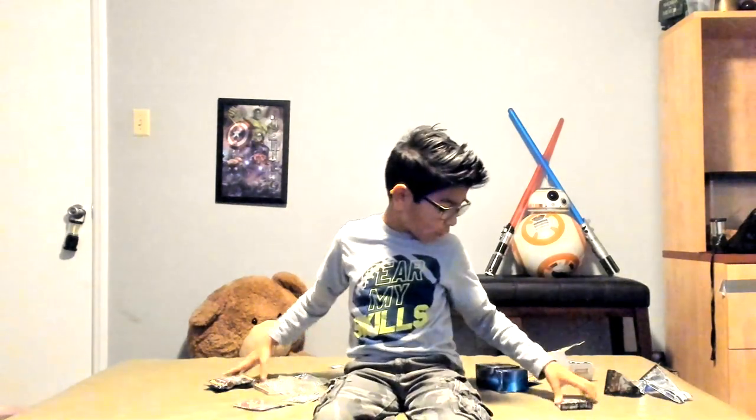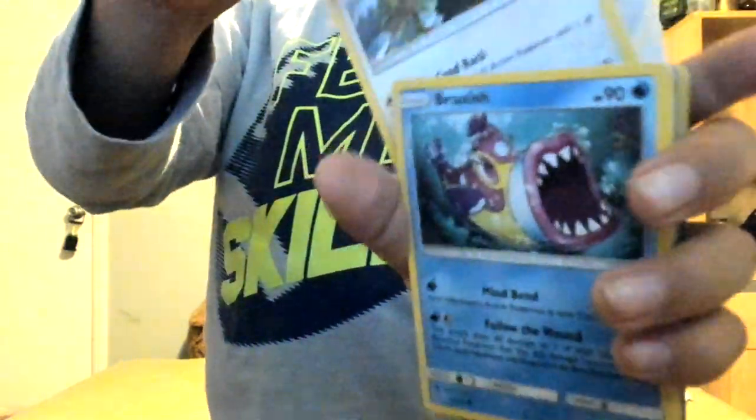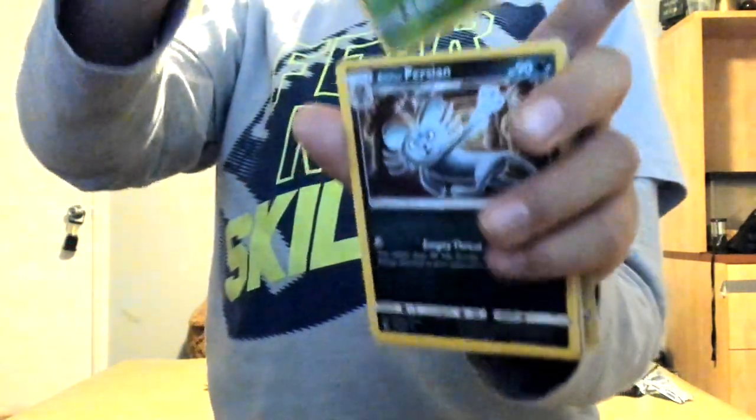So the final pack is the Zora. Let's see what we get! Our first Pokemon card is Snubble, another Slugma, a Pikipek, another Bruxish, a Dedenne, a Shaman Legendary, a Lolan Persian, a Steel-Type Energy, a Morty, a Carbink, a Shenotic, and the Code Card.